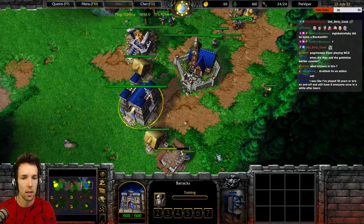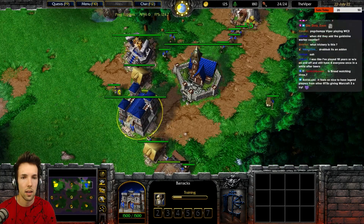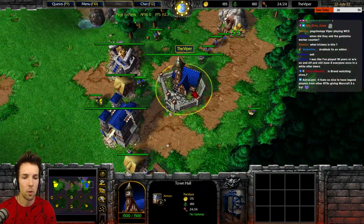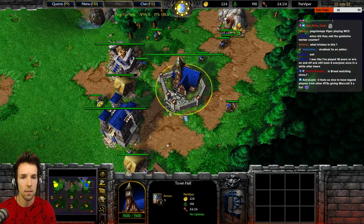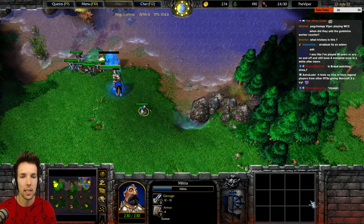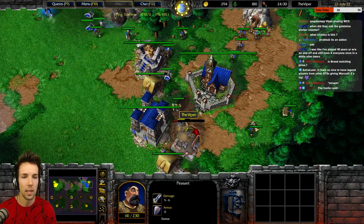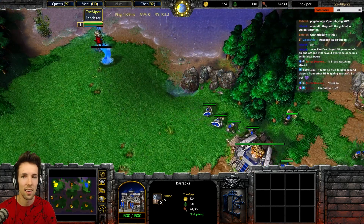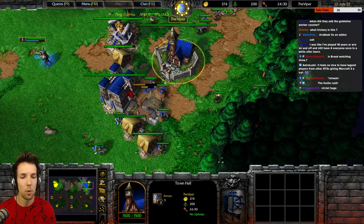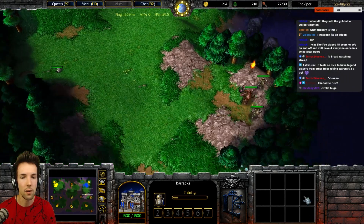Make another footman. Start making a scout tower. What health key was that? Make one more peasant. I wanted to build a scout tower. Pick up the item, move all your militia back, send them back to work — there's a command for back to work. He's harassing you a bit. I couldn't find the scout tower angle. One more peasant, one more footy. Okay, go get the second green camp below your base.